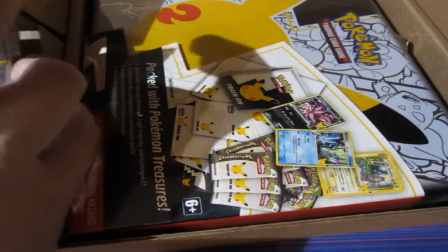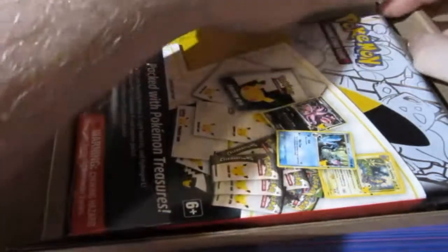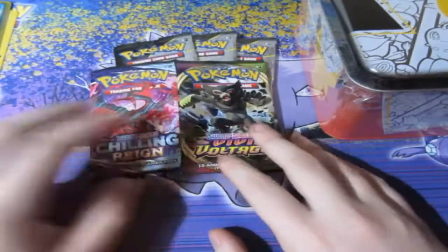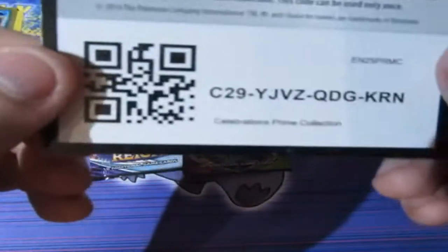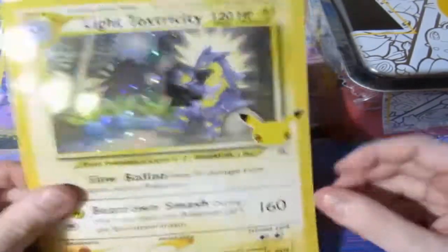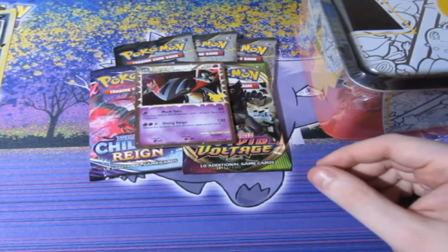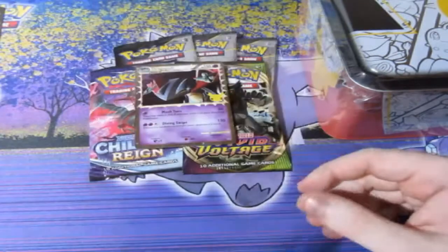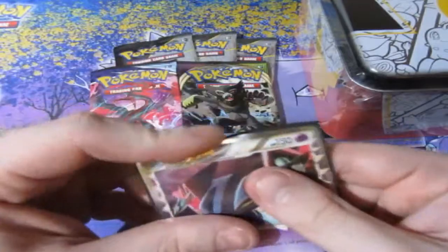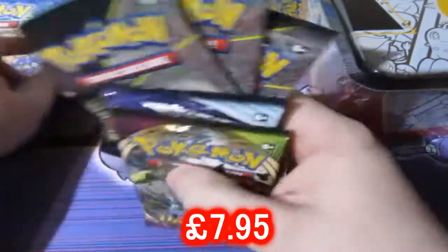You've got a lot of booster packs, a promo card, and of course another chest — so we're opening up another chest inside this box. Inside a Prime Collection Celebrations box you get three extra Celebrations booster packs, a Vivid Voltage, a Chilling Reign, a Dragapult promo, a code card, a Mimikyu giant card, a Light Joe Strummer Toxicity jumbo card, a Hydreigon jumbo card, and a Dragapult Prime jumbo card. The promo is another Dragapult — we'll sleeve him up.